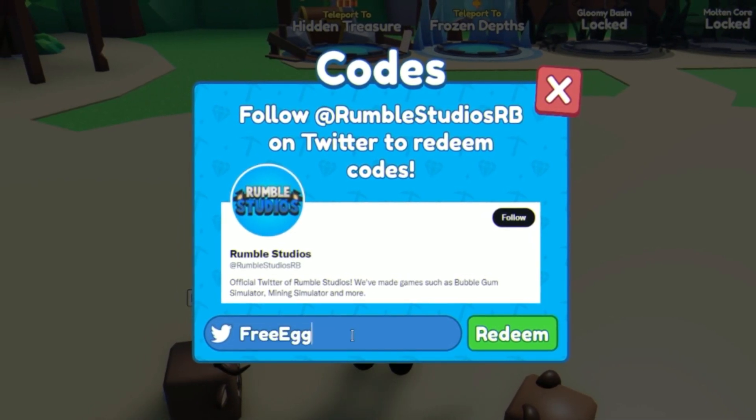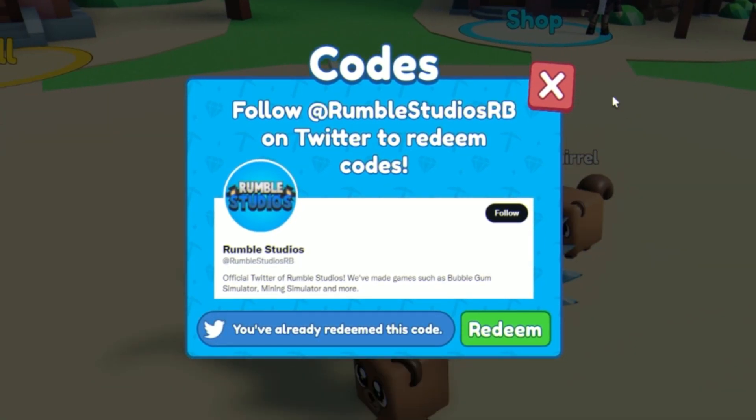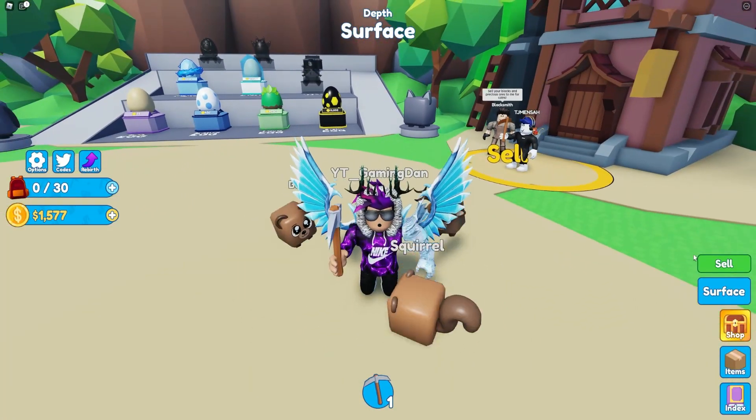Moving on, we finally have the code 'freeegg'. Put that one in right now for a free pet. And that's going to be it for this video here inside of Mining Simulator 2.